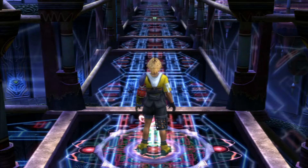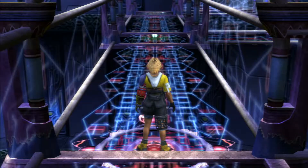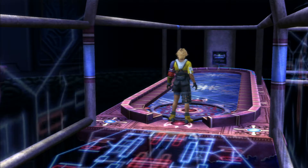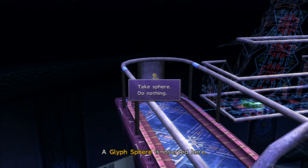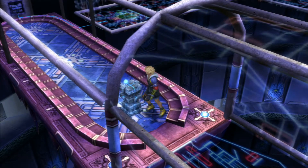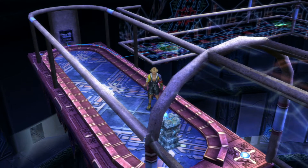There we go, that is more like it. So we turn there, and now we want to turn right - not here, but here. If you carried on going straight you would have just gone into a circle. And there is a glyph sphere here for us to take - it is actually our first one. We are going to throw that into the slot over here on this side since it is the empty slot. And once again we are going to create our platform.